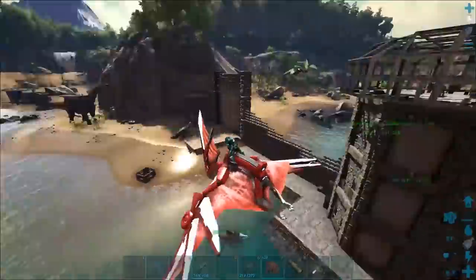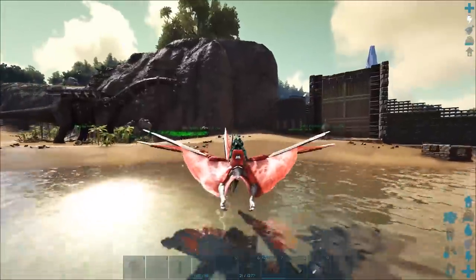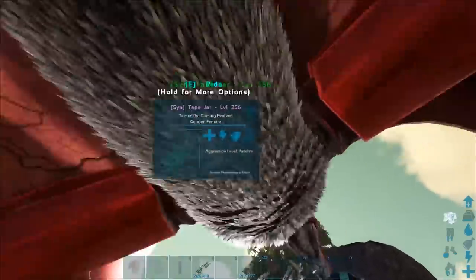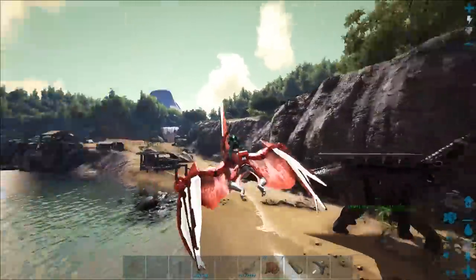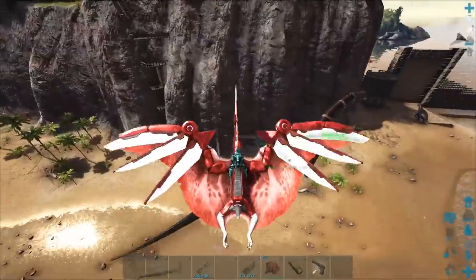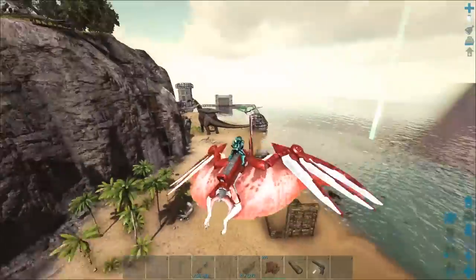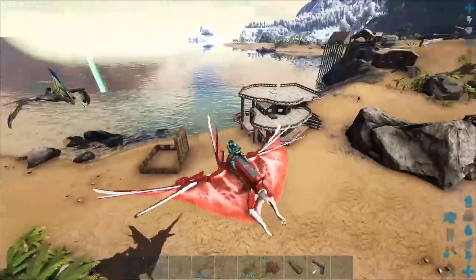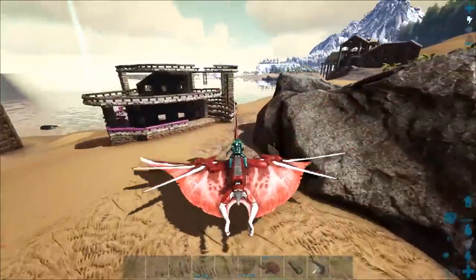This is the community — the lighthouse area down one end of it. This is basically what we call 'lag town.' There used to be a lot more creatures around here, all the way up this whole place. It was kind of crazy.